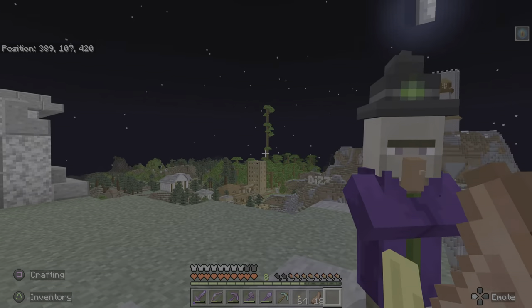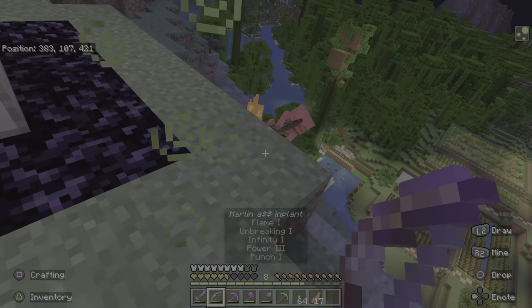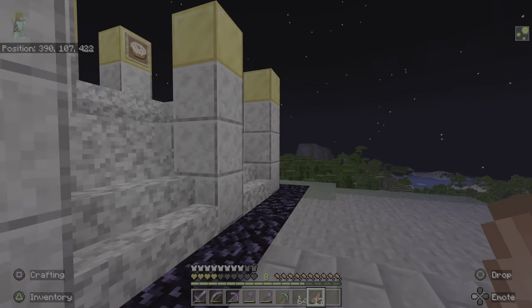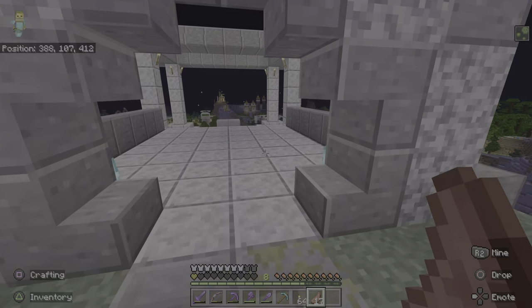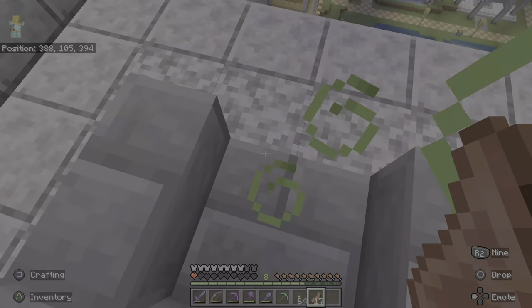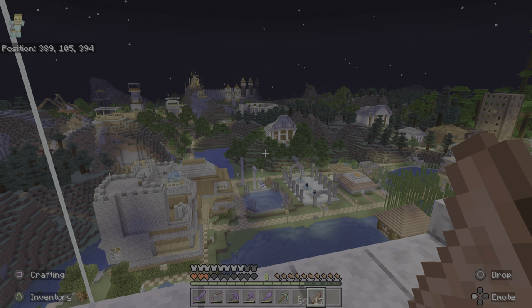Oh, we got a witch! Let's take out the witch. And I'm poisoned — that's nice. We have some stuff here: a dirt block, cake, enderpearl. I don't know why this stuff's here. If we follow this way, we have the Throne of Dizzy Witch. This is where I'm going to sit to end the video. We have the nice view of the server at night. So this is the tour of Dizzy's World — I hope you guys enjoyed. See you guys in the next one. Bye!